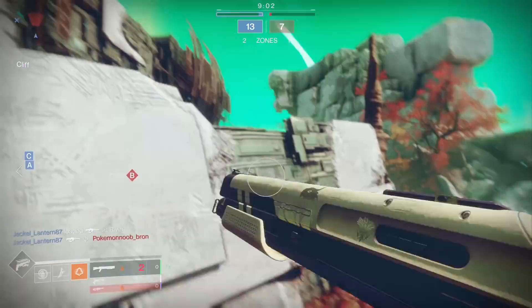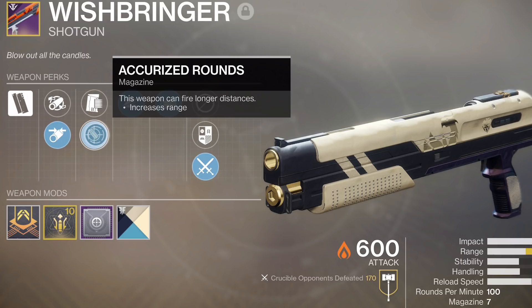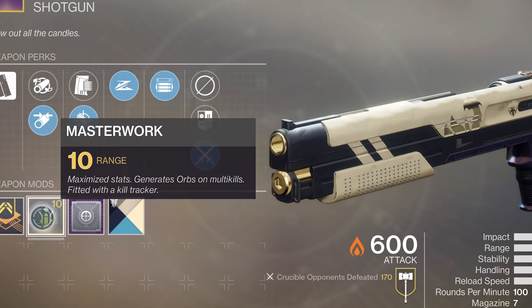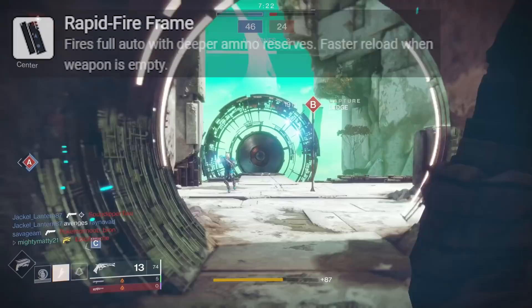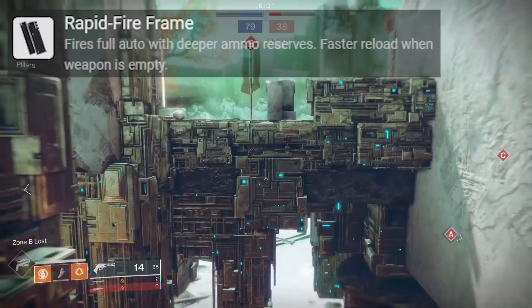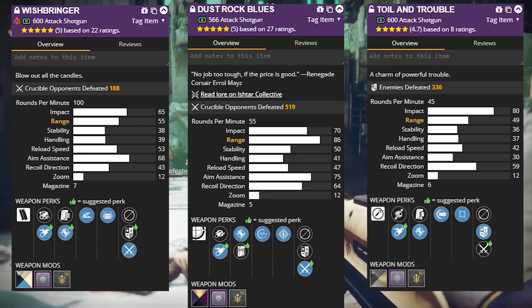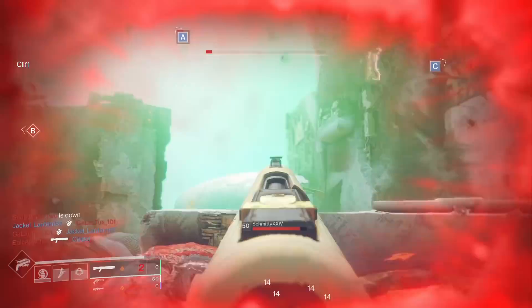The magazine perk is Accurized Rounds and the barrel perk is Full Choke. This one also rolls with a range masterwork, and we're rocking an Icarus mod. The weapon type is a rapid-fire frame shotgun — it fires full auto with deeper ammo reserves and has faster reload when your weapon is empty. The main thing to take away is the impact of the weapon in comparison to other shotguns like Dust Rock Blues and Toil and Trouble — this one has significantly less range and impact. But as a rapid-fire shotgun, the main pro is the guaranteed kill by laying on the trigger and pumping tons of rounds into your enemy.